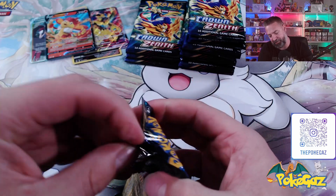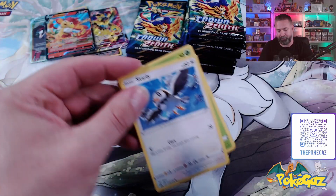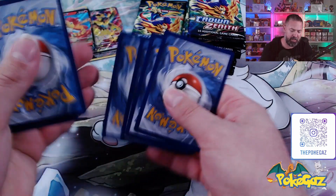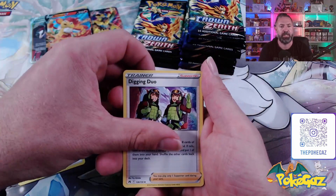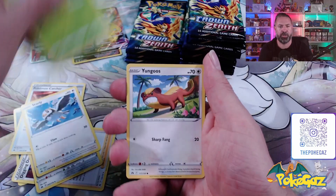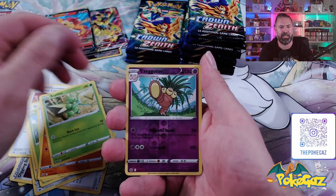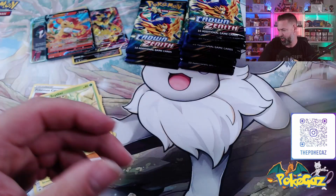On to the next — and we've still got a bunch of packs left, I think there's still 14 packets to go. Four from the back, let's go with water. We've got a Dark Energy, digging duo, Bisharp, Pokemon Catcher, Starly, Shuruby, Yungoos, Rylou, Scyther. We've got Exeggutor Reverse and a Wailord Non-Holo.